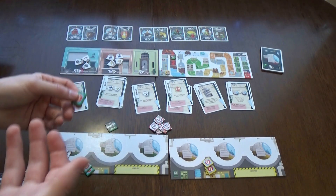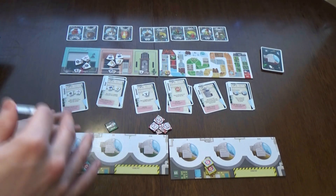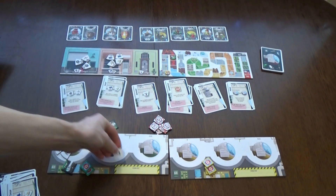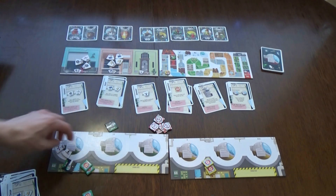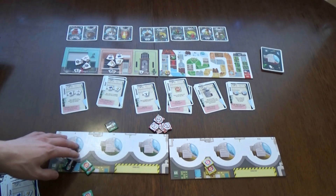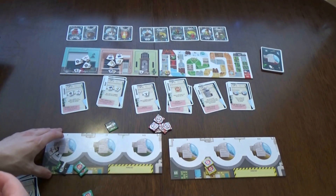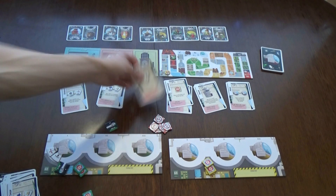If you advertise but don't reach that location - maybe you misread something or didn't get the exact components - you flip the ad token and take minus three points as a penalty. Also, if you have overloaded components - for example you only need two but have two extra that aren't needed - those extra components get dropped off and also become minus points.